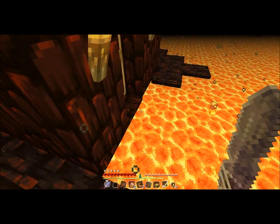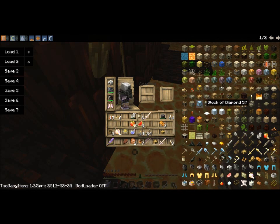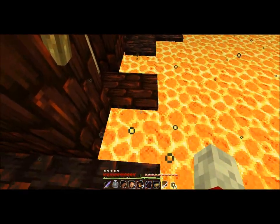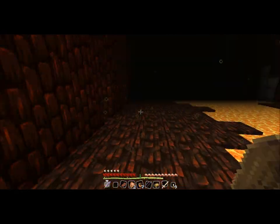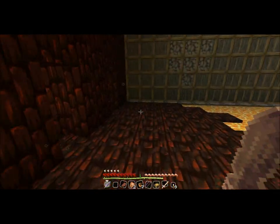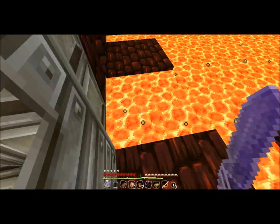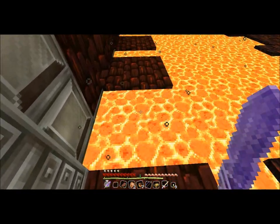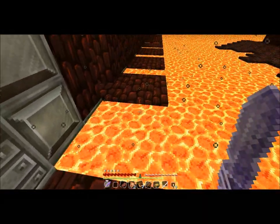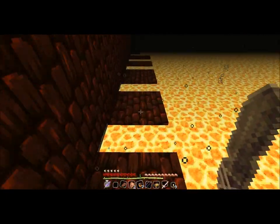I knew I placed the obsidian block there when I was making it. I know there's one there. There was supposed to be one there. This is the parkour easy version. There's supposed to be one there. There's one there. The double jump — you jump only once and still it does it twice.